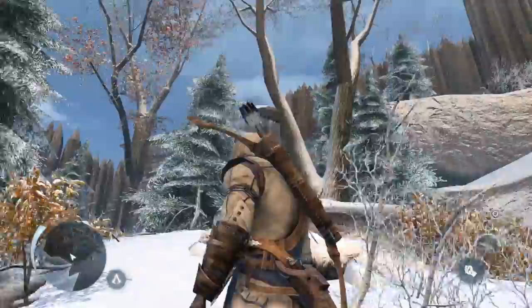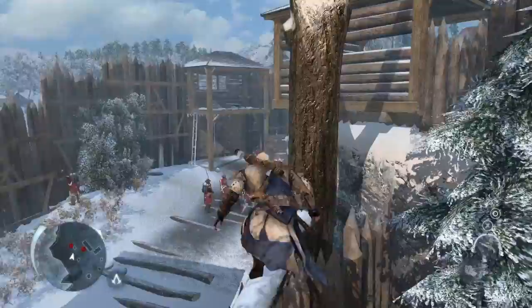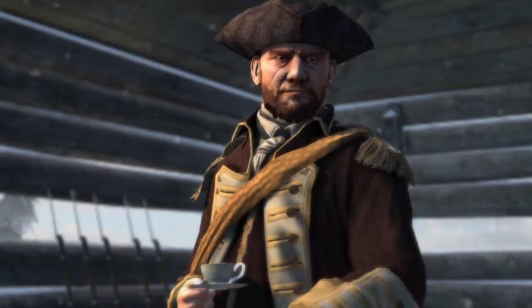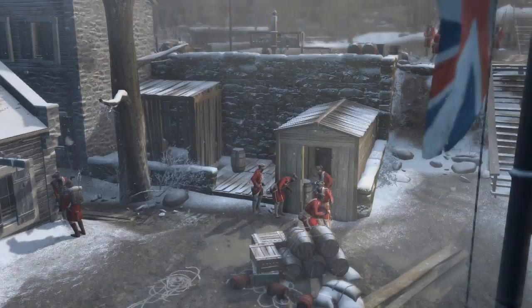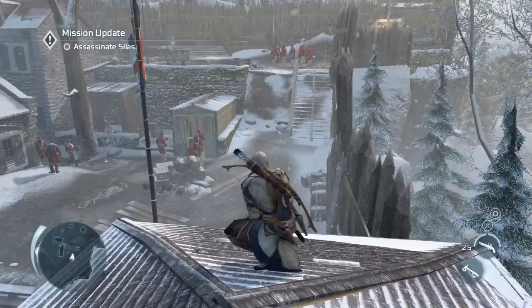This is one of three ways into this particular fort — it's the stealth path at the rear. Black powder is not just a key historical resource; you can see it being loaded into that cabin there, but it also gave us an opportunity to include some historically-inspired exploding barrels.